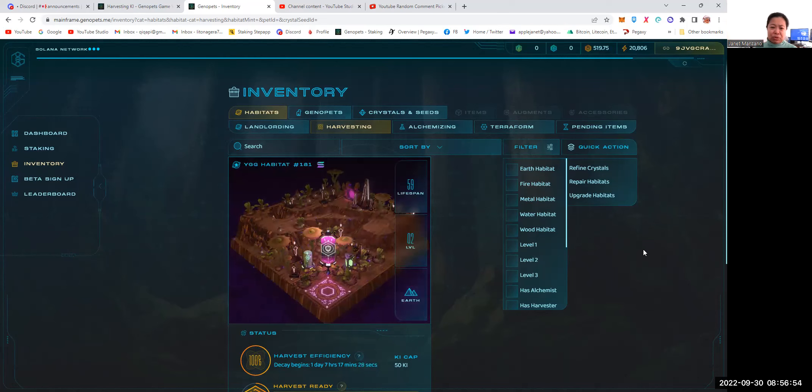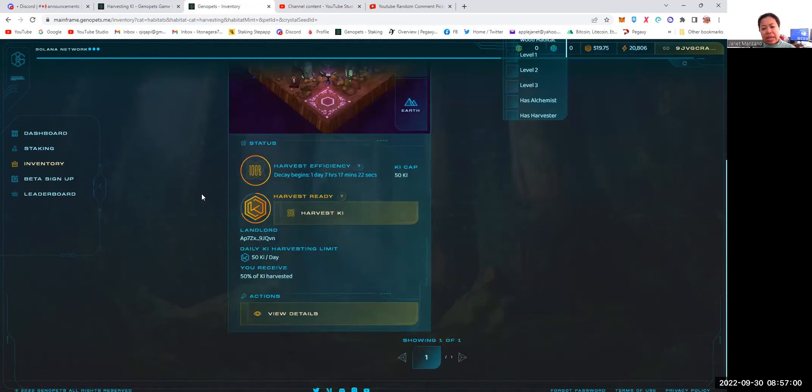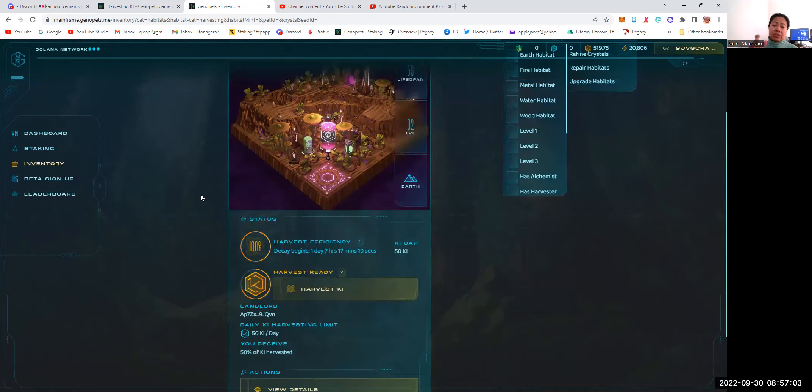Using my level two habitat as an example, I need 2,500 energy per day to meet the 50 key cap. Come next week, after the new requirement of steps to bank energy, I will need at least 10,000 to 11,000 steps per day just to hit that 2,500 energy, and I will have nothing left to upgrade my Genopet. So that will be tough for most of us. If you have a lot of spare time to walk, this is good for you, but for regular people with a lot of tasks, it will be hard.